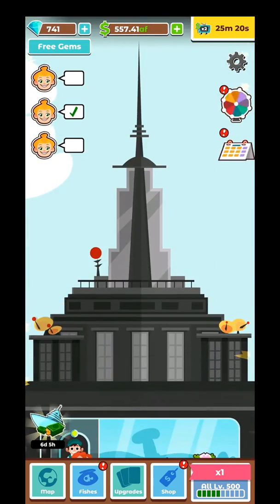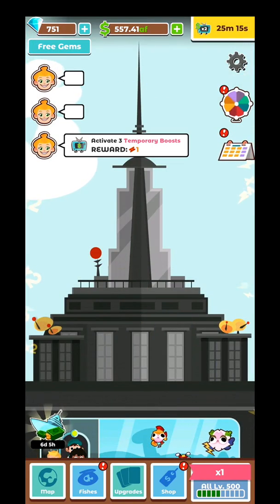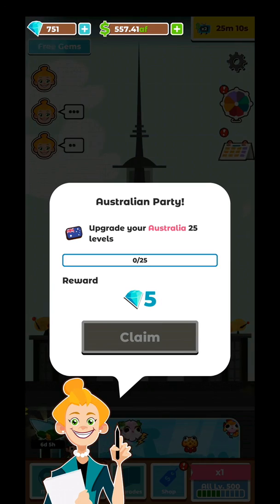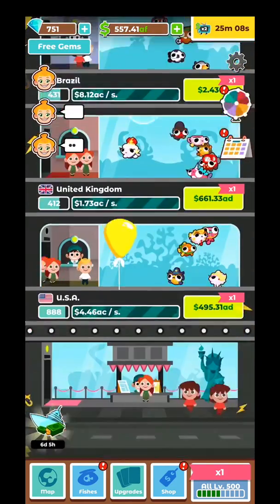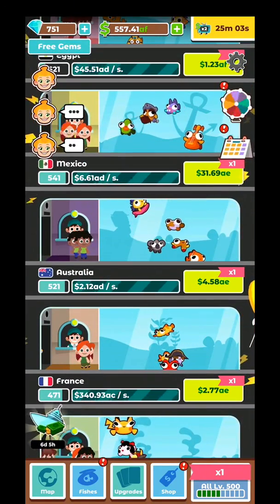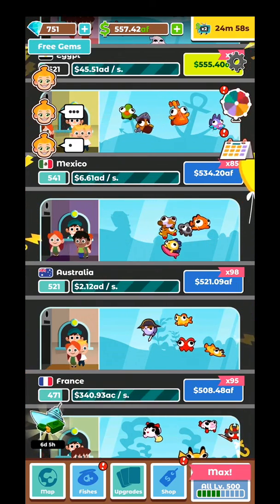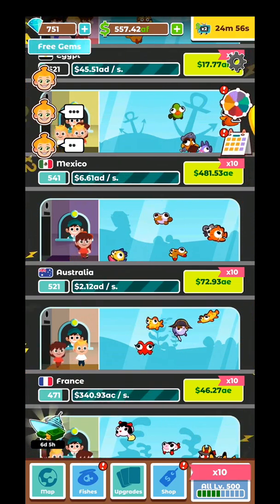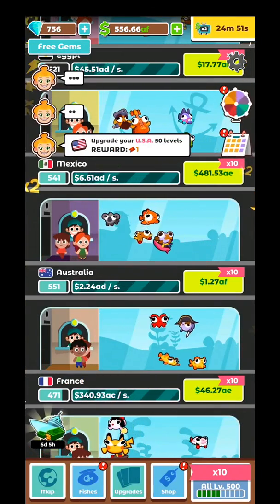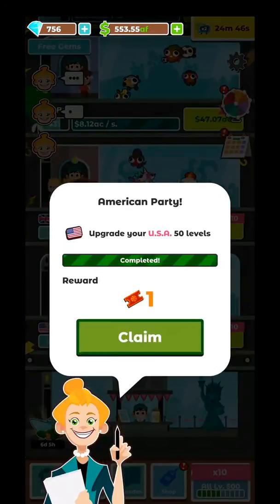At the top of the screen, the three heads popping up are the quests you need to do. You have different kinds of quests — for example, I need to upgrade Australia to level 25. You have different multipliers: 10, 100, then next maximum as well. You get gems from these quests; for example, I need to upgrade USA to level 50.